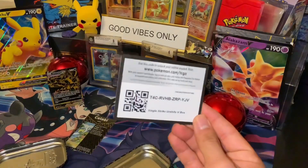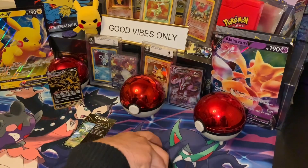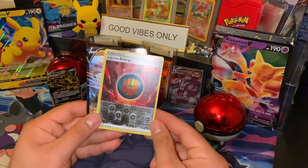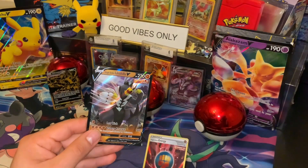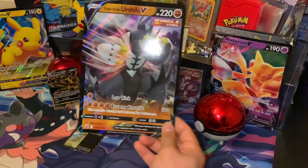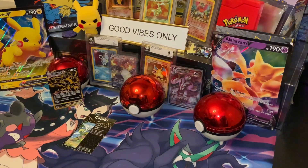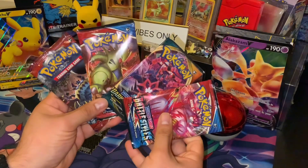Here is the code card. It comes with reverse holo Single Strike Energy, the promo card Single Strike Urshifu V, the jumbo version of that card, and four packs.